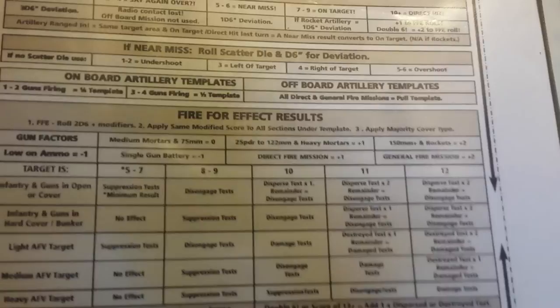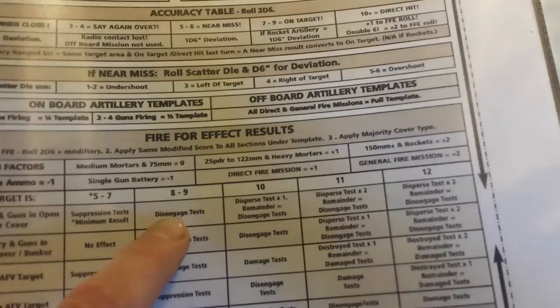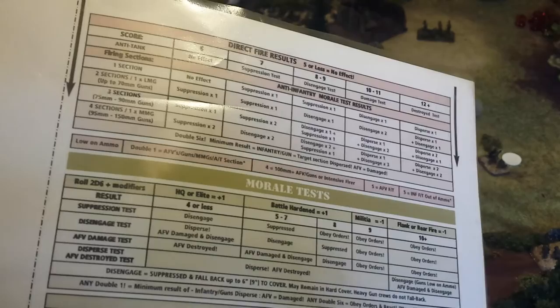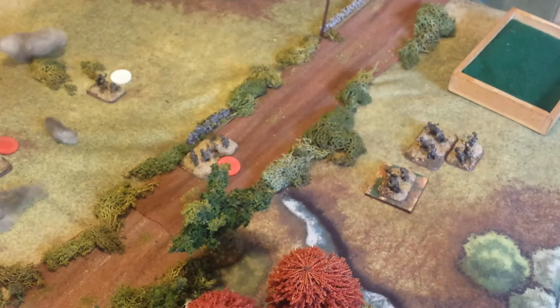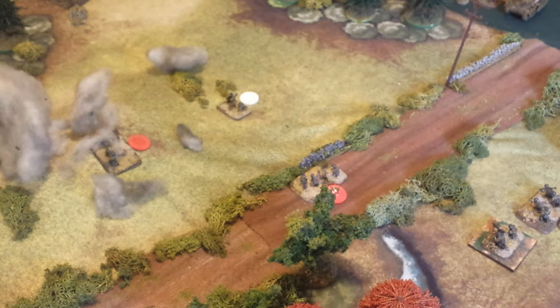The net effect — looking at 9 on this column — was that infantry and guns in open or cover have to make disengage tests, on the morale section of the chart, for everybody under the template. It was quite devastating; there were quite a few dispersals, which means removal from the table. The Germans lost their Falschirmjäger company headquarters — it's now gone. They also lost the squad that was a little bit forward in the shrubs. The medium machine gun is now suppressed but still holding its ground, and the mortar team also became suppressed and withdrew behind the hedges.